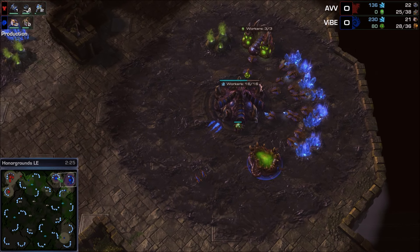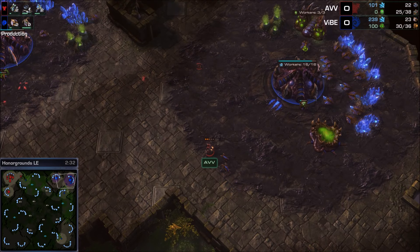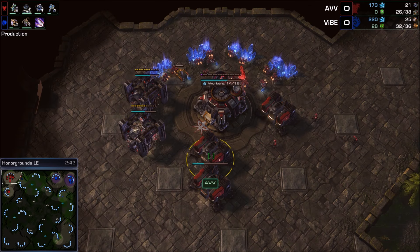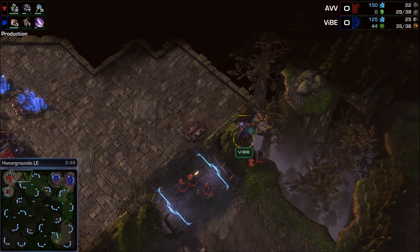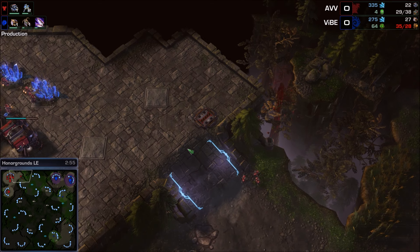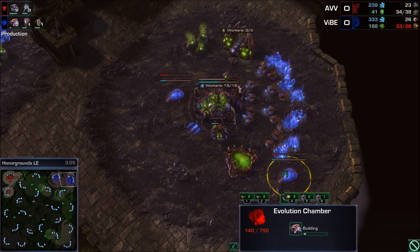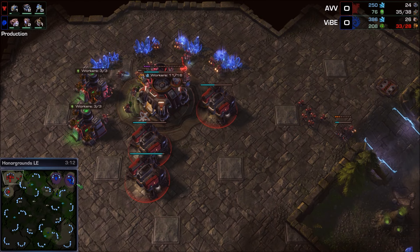The hatchery for Vibe is complete; he's making queens — one at the natural and one at his main base. SCV scouting from AVV does see the expansion from Vibe. The slow overlord is in a ton of trouble — three marines killing it — which supply-blocked Vibe. Instead, a lot of marines out, which tells Vibe he needs to make some units. Double evolution chamber out of Vibe — so he assumes nothing early is coming from these marines.